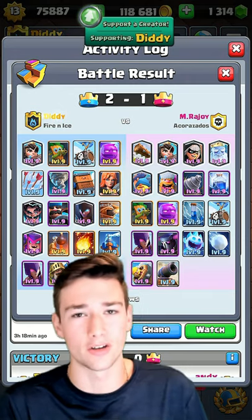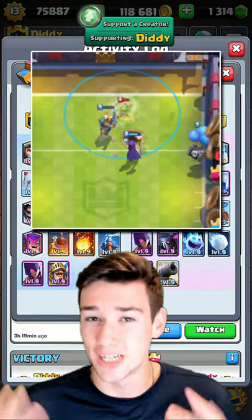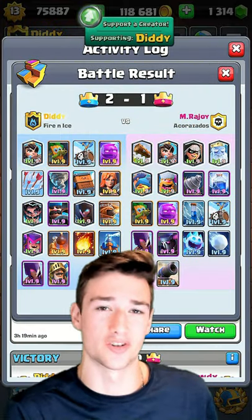That Bomb Tower and Tesslar are two of the best buildings in the current meta. Hunter, Night Witch, Flying Machine — it's all around some great support. This deck has both offensive synergy and defensive compositions to absolutely destroy opponents.